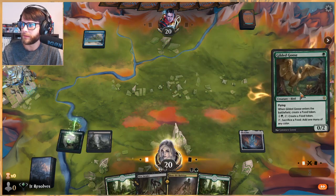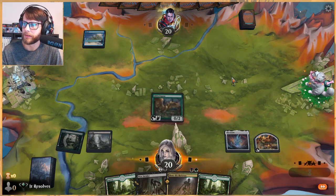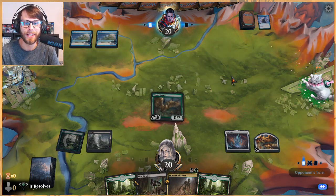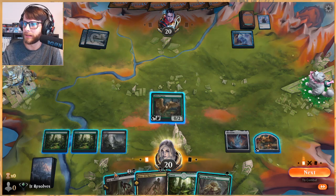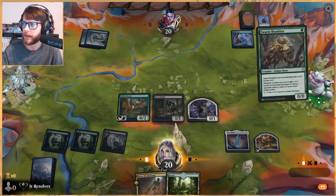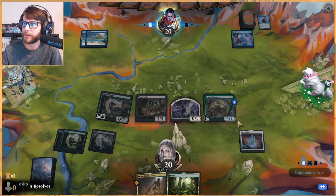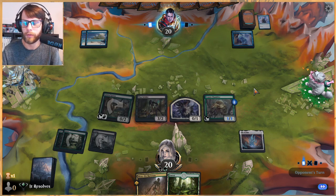Let's do this — I think we've got a nice Gilded Goose into a Woe Strider line, and the Ozolith provides some backup. I'll be honest, I've played a number of Ozolith decks and never been super impressed with it. I've been impressed when I'm against it because better things happen when it's on the opponent's side. There's a nice little mini-combo here where we can sacrifice the Shambler, get a counter on the Ozolith, and throw it wherever we need.